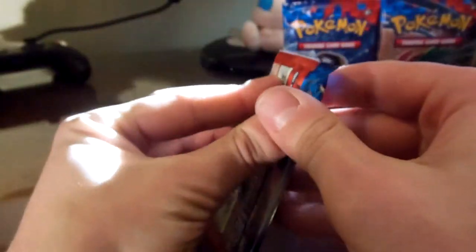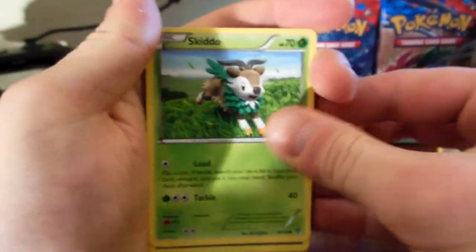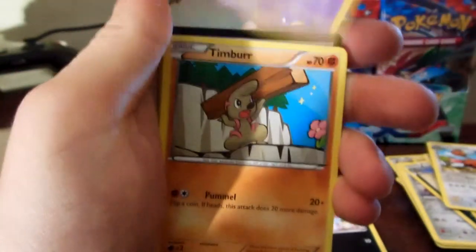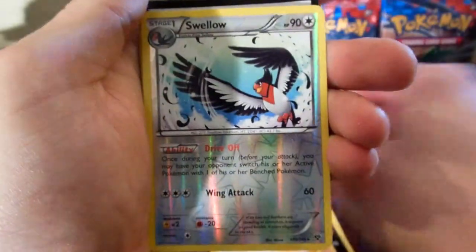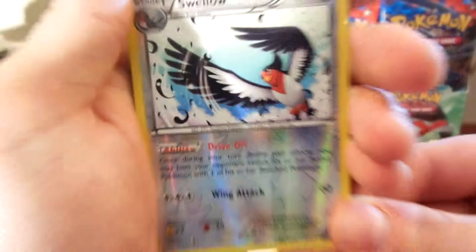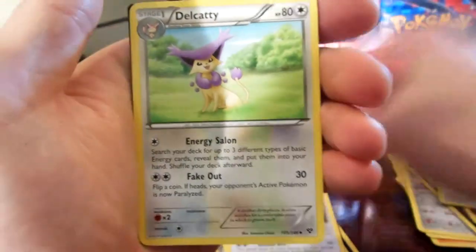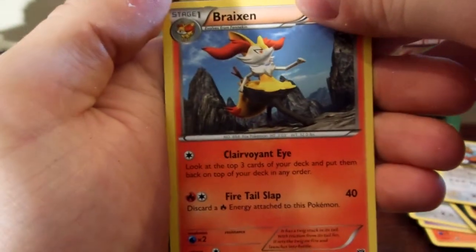Pack number two. Another Skiddo to start it. Zorua. Ekans. Timbur. Electric Energy. Oh, a Reverse Swellow. You guys can read that, pause it if you want. Might fix that light. Tauros. Dunsparce. I don't even know what the secret rares look like, so I better be keeping an eye on the number. Delcatty. And Brakesian.